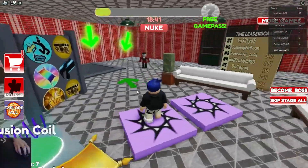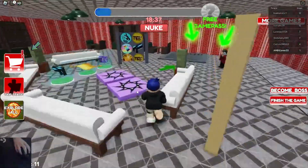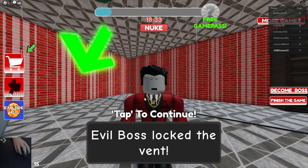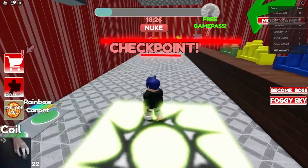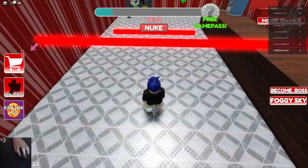Right now I'm at the start. The boss is crazy. He's evil. And I'm going to escape him in hard mode. Let's go. Evil boss locked the vent. He locked the vent. I just punched the vent. And checkpoint. Let's go. By the way, this is hard mode.